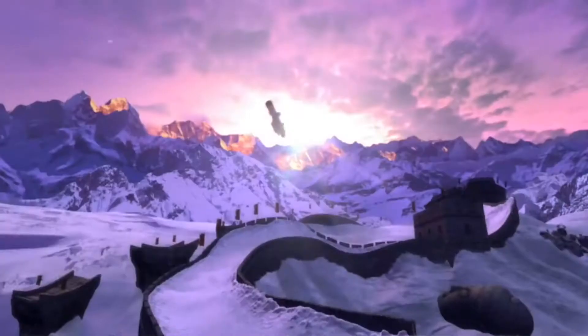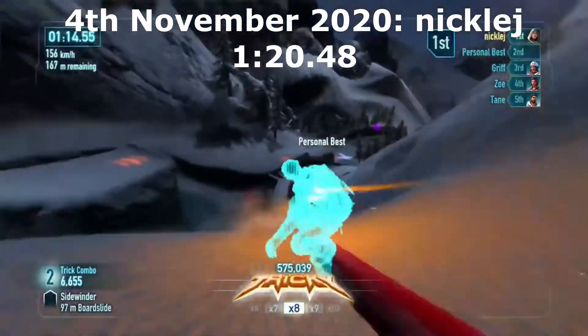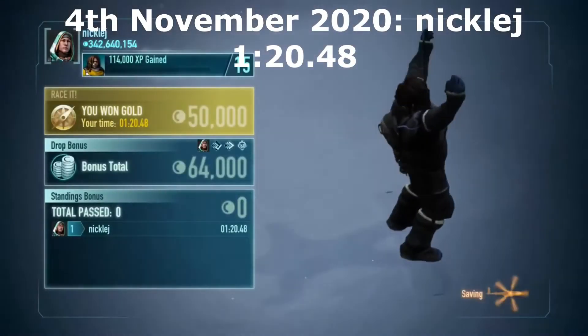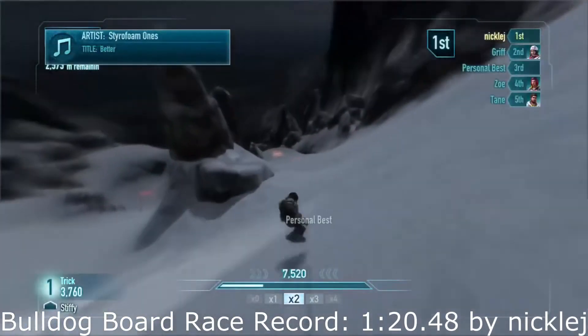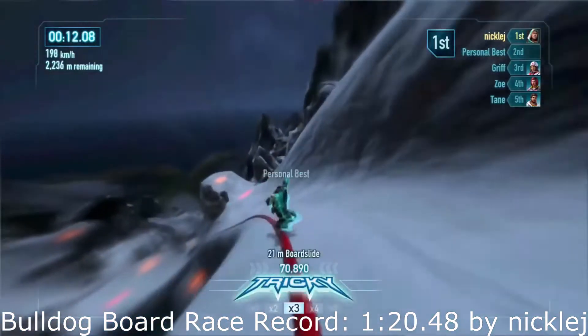Having played so much Bulldog over the last few years, the drop embedded itself into my muscle memory and made for a great warm-up. On the 4th of November 2020 — just under three years after my previous record — I crossed the line with a time of 1:20.48. My line didn't change at all except for the ending, and I was fortunate to get a good boost onto the rail. In this record run I opted to ride the snow after ejecting from the final rail instead of going through the ice trench, and even to this day I'm still not convinced which way is quicker. Thanks for watching my video on how records have progressed on Bulldog from 2012 to 2020.